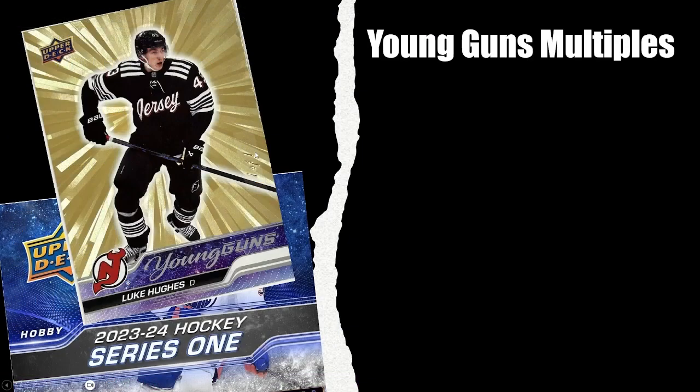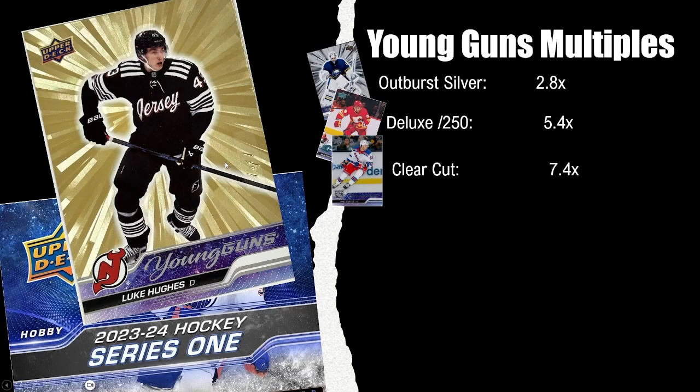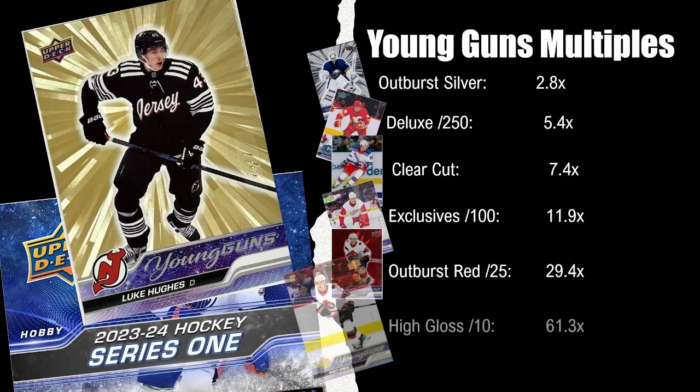Let's do a quick recap. We got the Luke Hughes Outburst Gold 1-of-1 on the side. Outburst Silver 2.8x the base Young Gun. Deluxe out of 250 at about 5.4 times. Clear Cut at about 7.4 times. Exclusive out of 100 at 12 times the base. Outburst Red out of 25 at about 30 times the base. And then the High Gloss at about 61 times the base. You can see how the market figured out scarcity with good distribution between each of the parallels.